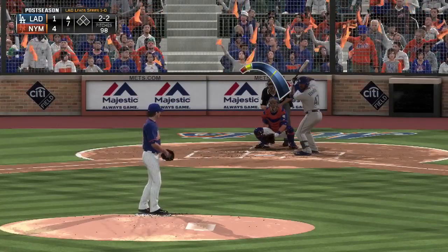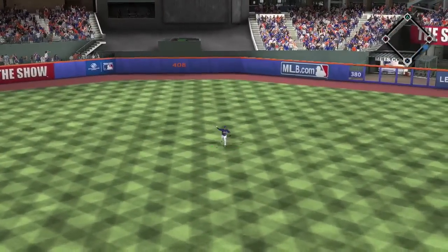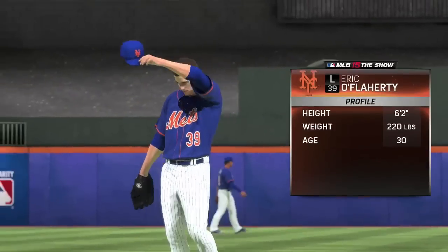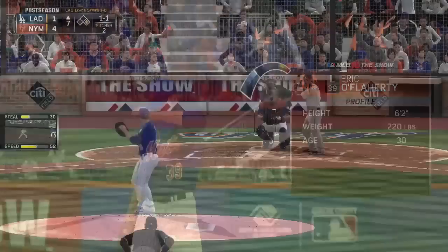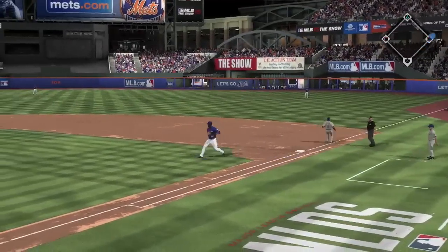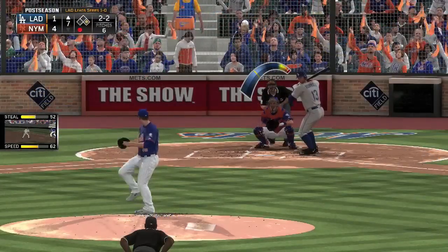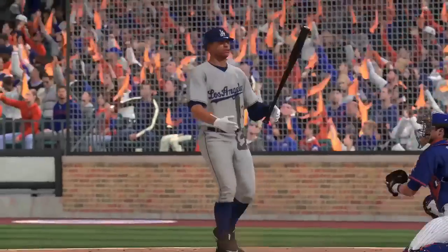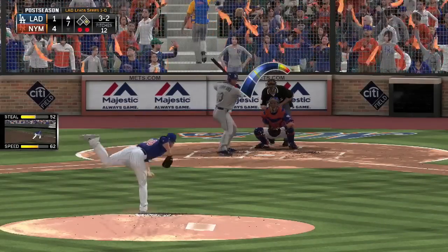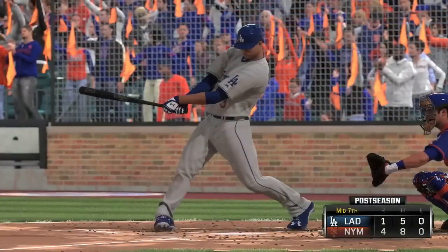We go to the top of the seventh — DeGrom is still in there at 98 pitches. Howie Kendrick lines one to center for a base hit, and that might be the end for DeGrom. They come out and give him the hook, but the kid battled — he gives way to Eric O'Flaherty. Double play ball? The throw is wide. A-Rod — wait, A-Rod's a Dodger? He's striking out though, and the fans go wild. 3-2 count with two outs now — can he get out of the inning? Pop-up, catcher should have this one, and the Mets get out of another sticky situation.